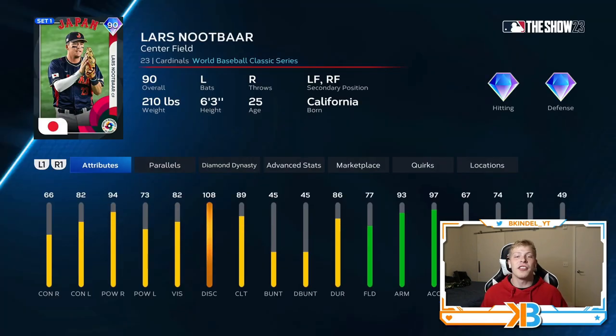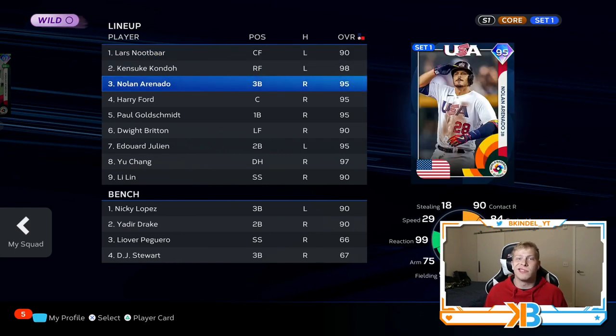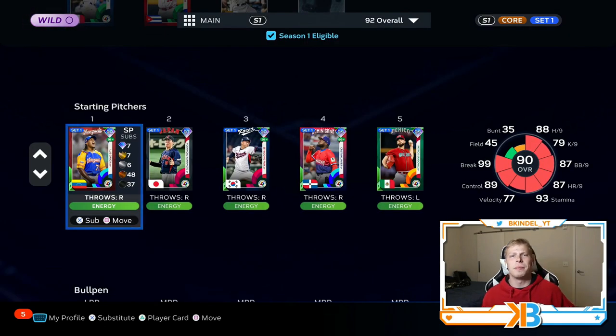Hitter-wise, say I want to parallel this 90 overall Lars Newbar. In your lineup, make sure that whatever card you want to parallel, you have him in the leadoff spot. Doesn't matter who it is — we could have Nolan Arenado, who's just a middle of the lineup hitter. We would put him in the leadoff spot if we want to parallel him. And pitching-wise, if you're going to parallel a pitcher, obviously just make sure you have him in your rotation.